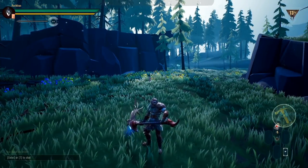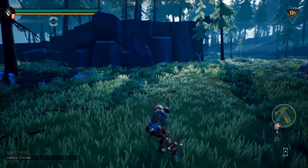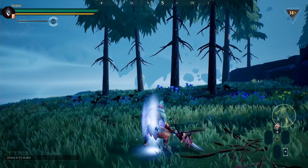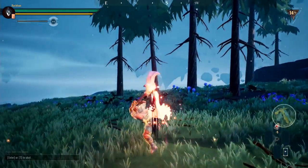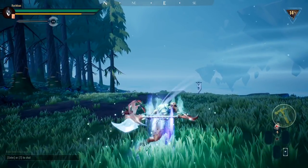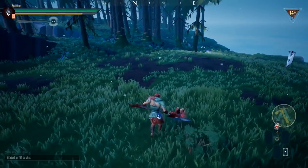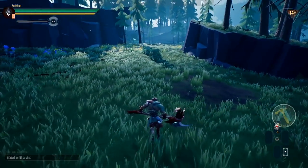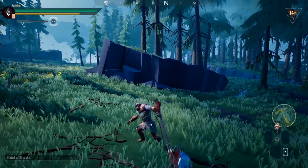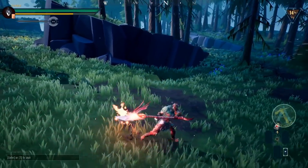That is the Light Attack. We also have the Heavy Attack. The difference is that Light Attacks are vertical and stationary — you're not going to be able to move while doing them. On the other hand, Heavy Attacks are horizontal but they allow you to move. The first Heavy Attack does not seem to benefit from the Resolve Buff — I can't seem to get the Resolve Buff to trigger from that particular attack, so I don't think it is implemented.